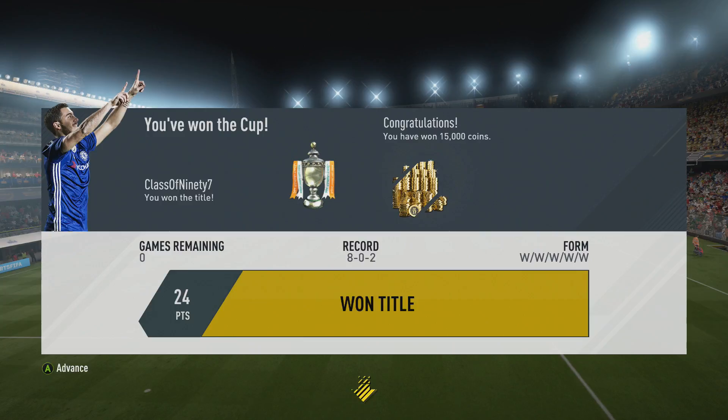All in all, this squad does cost a good amount. For you guys that don't have the coins or funds to make this squad, I definitely recommend doing cheaper versions — look at the stats of each player and try to find a player with similar stats and go that way. But if you guys do have it, then obviously build this squad. This squad is really good — it won me a Division 1 title, 24 points, lost twice but that wasn't with this squad. Hope you guys can make this squad. This is going to be the end of the video — hope you guys enjoyed it, drop a like, hit that subscribe button, and I'll catch you guys next time. Peace out.